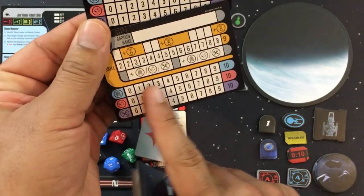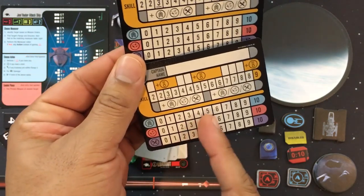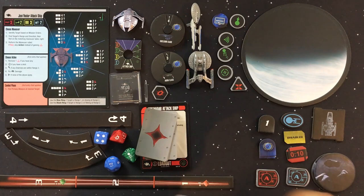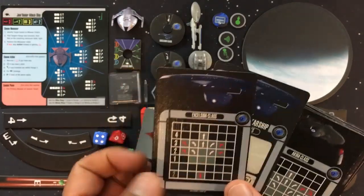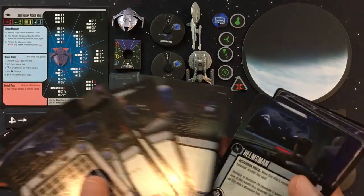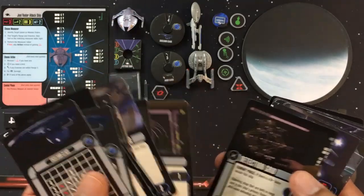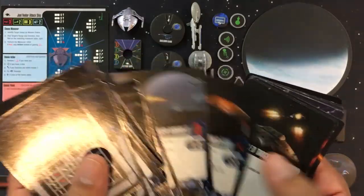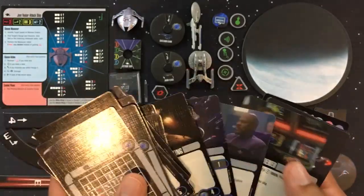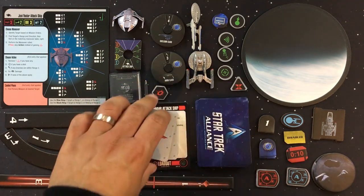You can fill in the captain cards or scan and print copies. The other cards include Federation ship reference cards for movement — the Excelsior class and Akira class — as well as different crew members you can recruit depending on XP, upgrades like reinforced shields and improved hull plating, weapons like quantum torpedoes, and captain-specific talents.